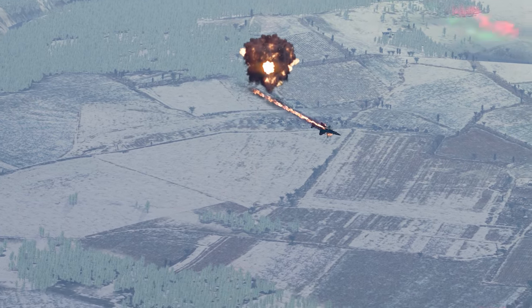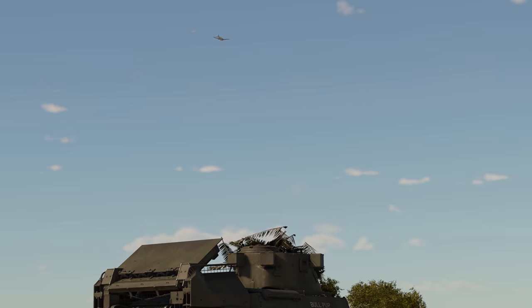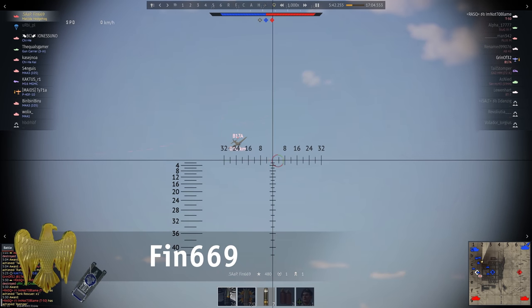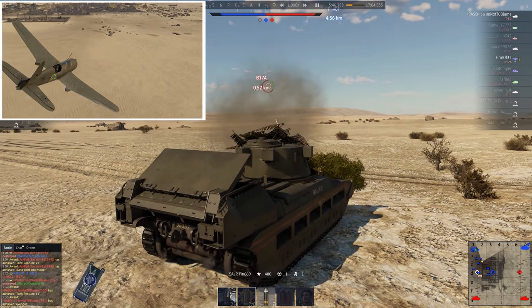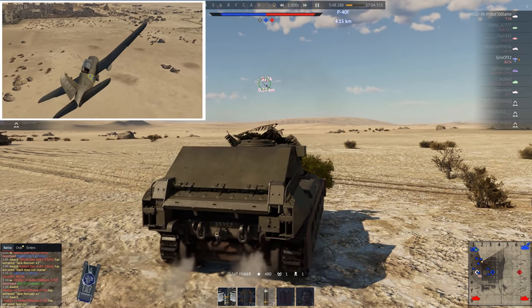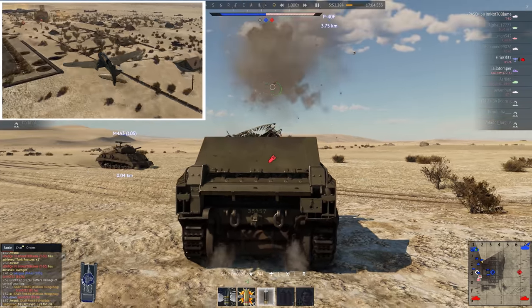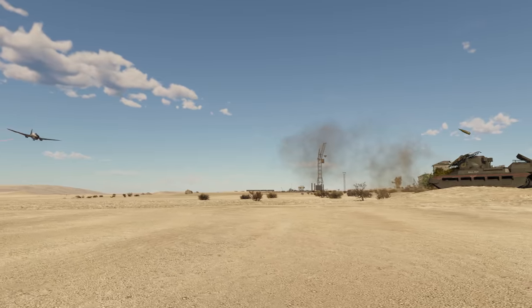We've seen lots of ways to down a plane — HGMs, guns, even smoke shells — but this is beyond unusual. Finn 669 was driving their clumsy Matilda hedgehog and got it to the sights of a Swedish bomber. How could they defend themselves? With the mortar, of course. You just need a hit. And gotcha! Here's a new claim for the most unbelievable plane hit in mixed battles.